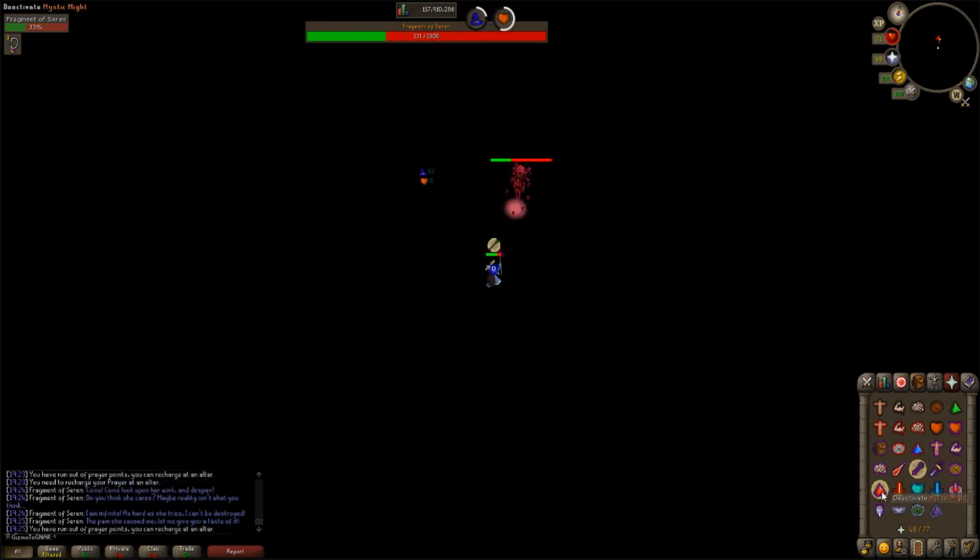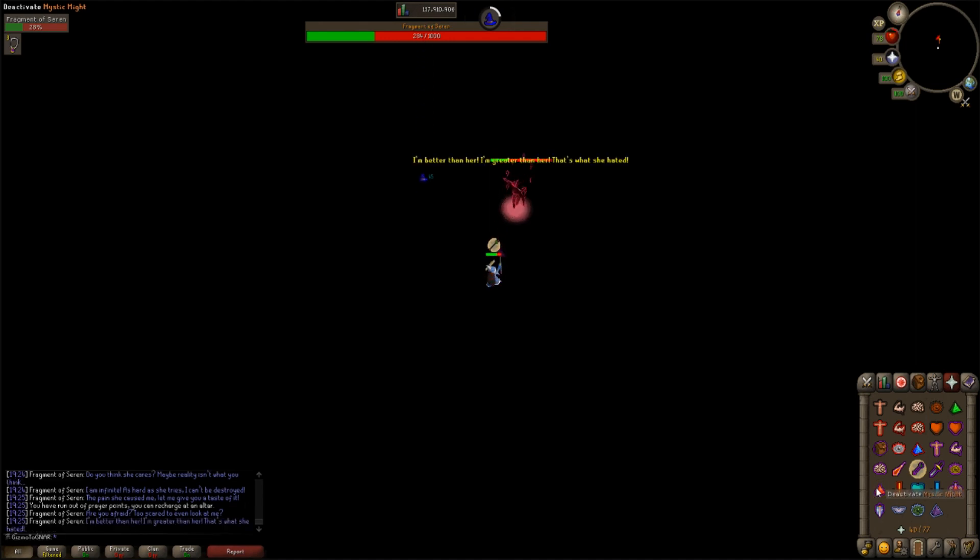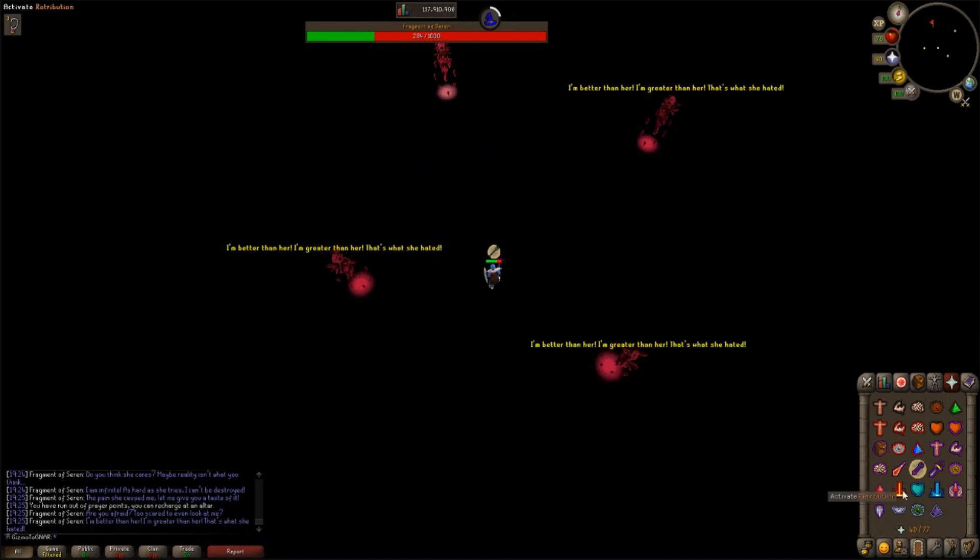Now we will go over her special attacks. In her first special attack, she will bring you close to her. All you have to do is step at least one tile back to avoid getting hit by a repeated melee attack. Her second special attack, Saren will make copies of herself. Attack the one with the pink shadow.